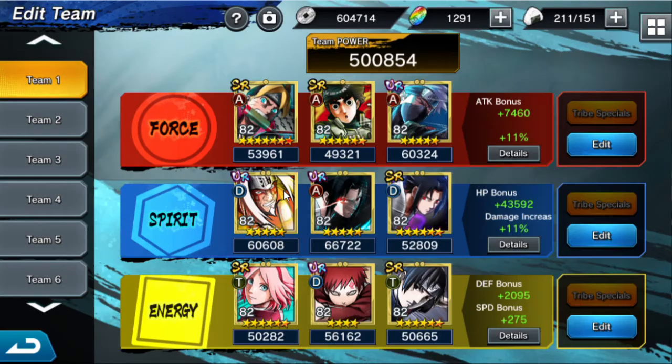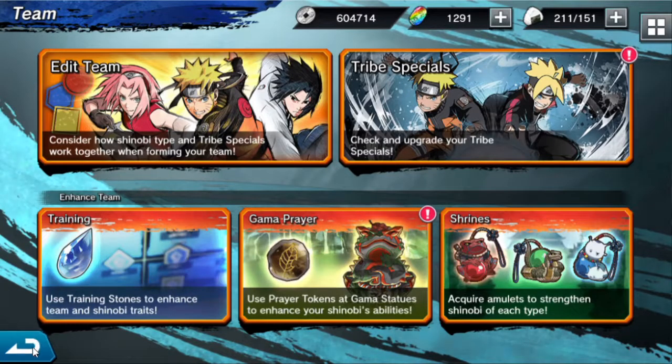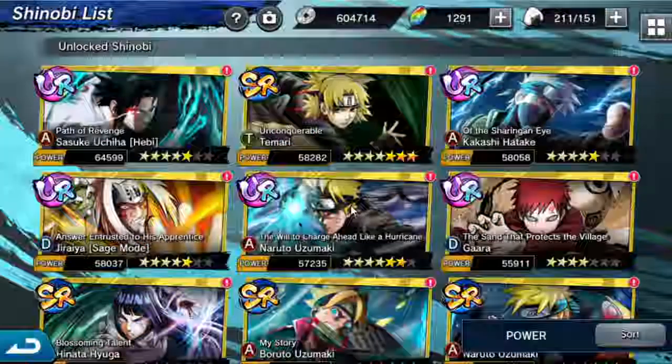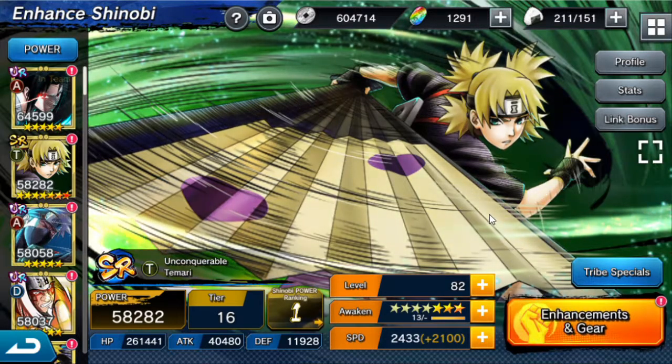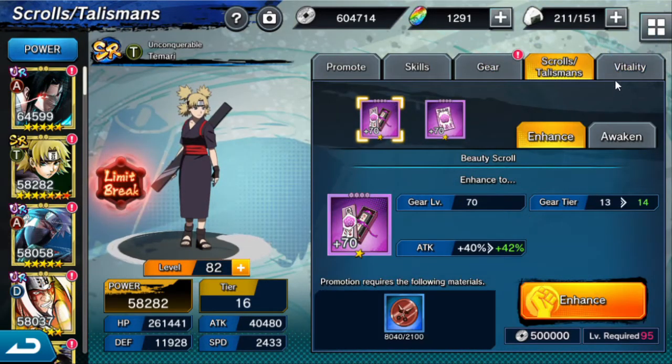All my units are at least 50k besides Lee, who I might be replacing with Toby sometime soon when he's up. But currently he's only 1-star, so I'm saving Fragments until I pull him 3-star. My maximum power is 520k, which is a bit higher than my original power mainly because of my Tamari, who I put a lot into — I really wanted her frame so I kind of maxed her a bit.